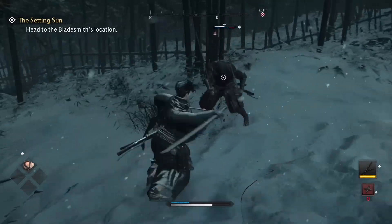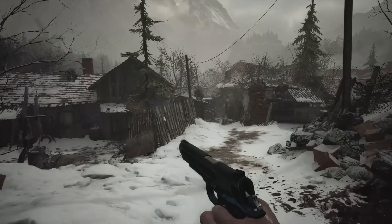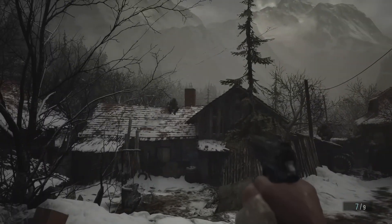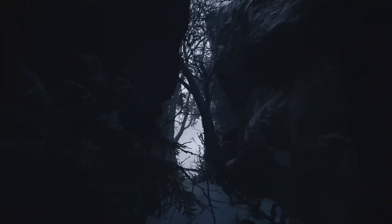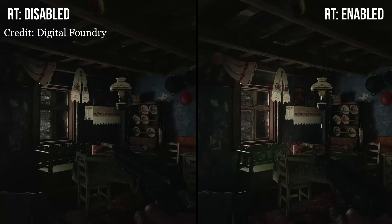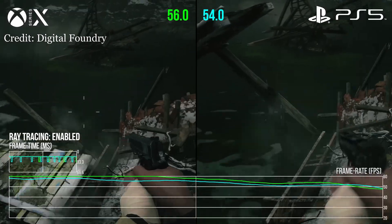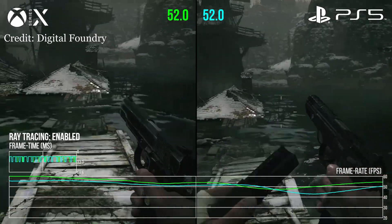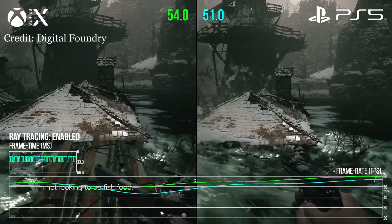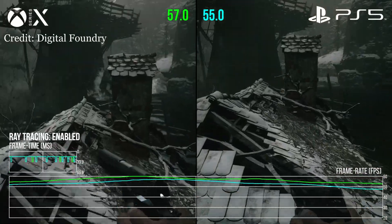Another great example when it released was Resident Evil Village. For the current-gen consoles, its regular mode hit 4K60 and was incredibly stable, but there was an option for turning ray tracing on. The ray tracing mode remains at 4K, but the differences between the two modes are just about nothing. And with almost nothing changing, the game then runs between 45 to 60fps. Given it's almost entirely the same, it goes to show how taxing ray tracing is.